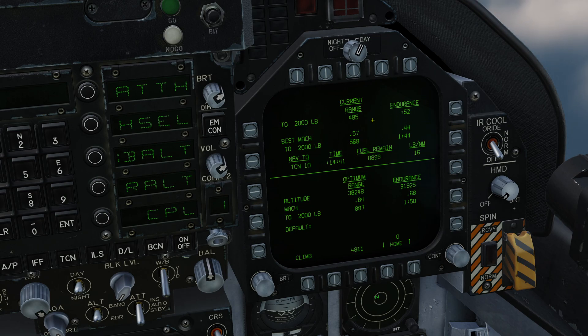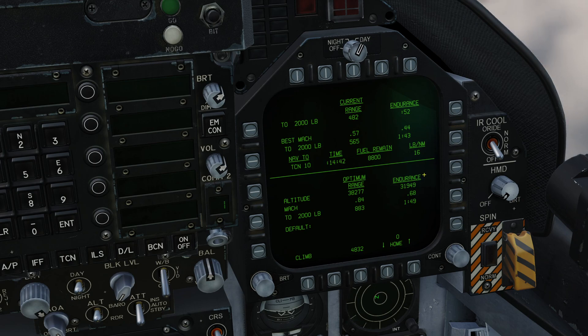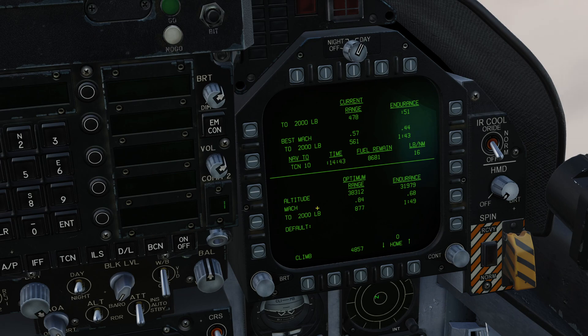That's all the functionality of the top half — the current altitude half. On the bottom half, it does some calculations about the optimum altitude. If we wanted to achieve the best range, we should be flying at 38,266 feet. For best endurance, we'd fly at almost 32,000 feet. At the higher altitude we should be at Mach 0.84; at the lower altitude, Mach 0.68. That would give us a range of 880 nautical miles until we hit 2,000 pounds — which is generally the amount of fuel you should have when arriving back at the carrier. At 32,000 feet and 0.68 Mach, we'd fly for 1 hour and 49 minutes.